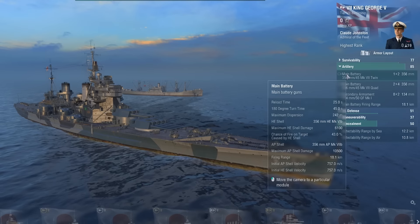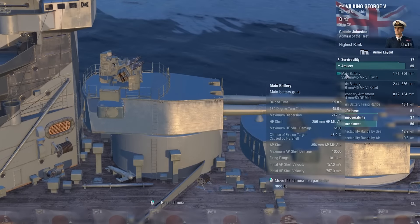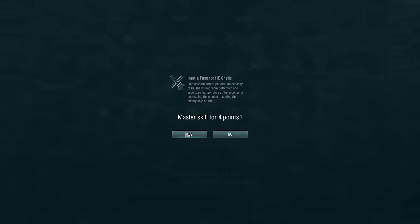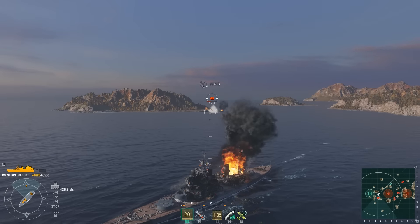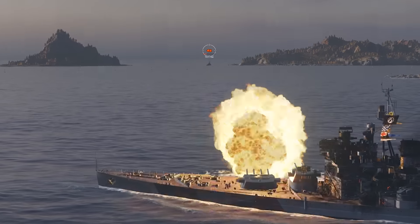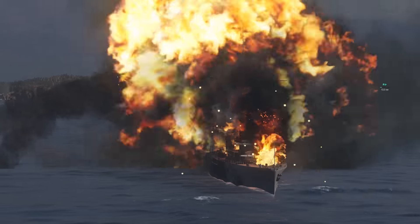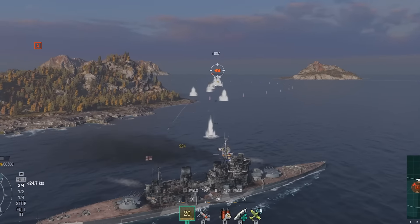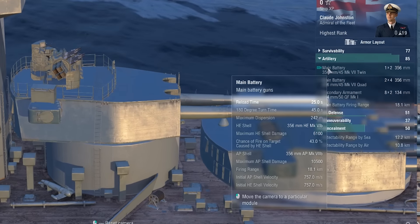King George boasts superb British HE shells featuring increased damage and penetration capacity. They can be further improved with the help of the Inertia Fuse perk. This costly but useful commander skill will allow this British ship to penetrate the citadels of many cruisers by firing HE shells at their sides. To complete the portrait, we should mention one more trait that makes King George similar to cruisers: the reload time of her primary armament is just 25 seconds.